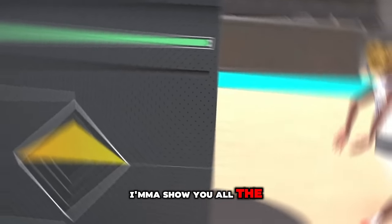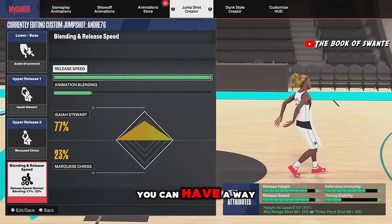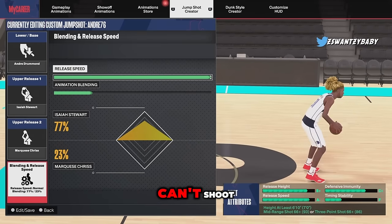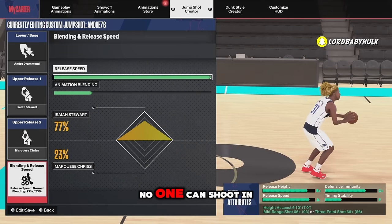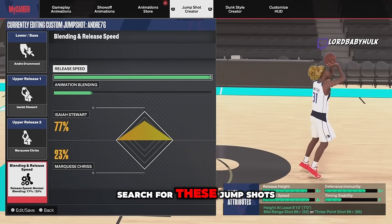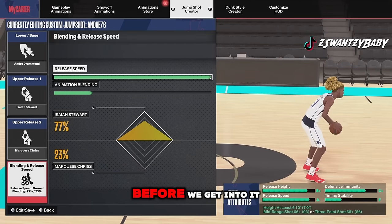I'm going to show y'all the best jump shots in NBA 2K24 for all builds, all heights, all ratings so you can have a way more enjoyable experience. Share this to someone who can't shoot — there should be a lot of people. I play with randoms all the time and no one can shoot. Y'all are always searching for jump shots but you don't use them. Fix your ego.